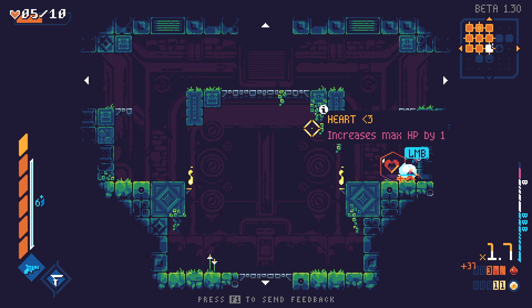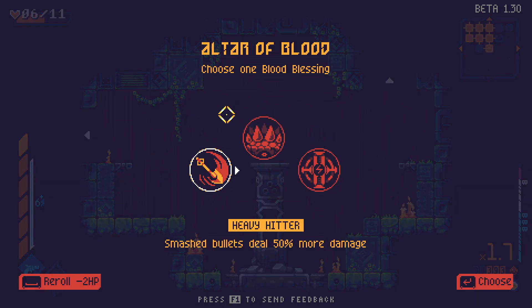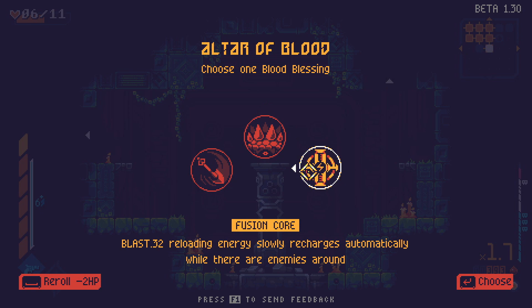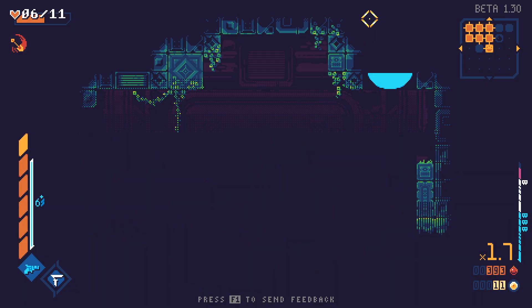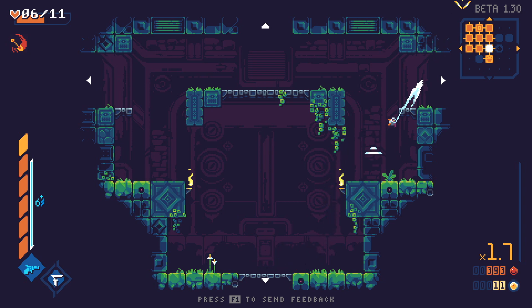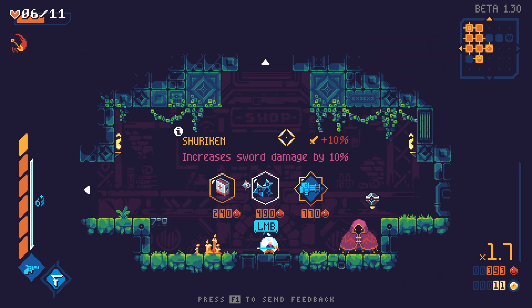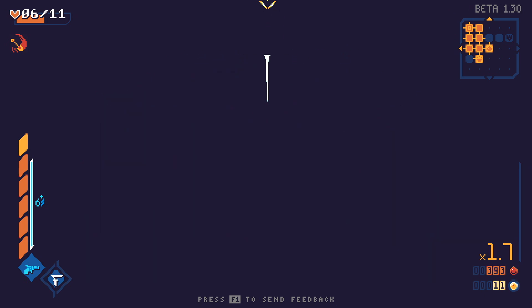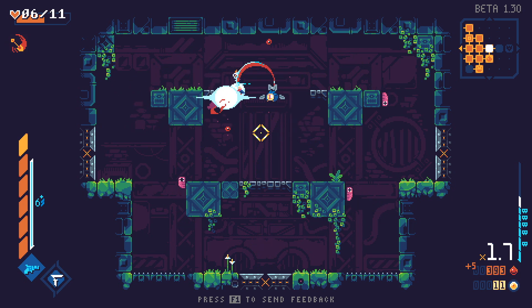You gotta focus — or at least I have to focus. Maximum health is good. I'm going to take smash bullets deal more damage, because that's one of the best things to do against the first boss — is to just deflect stuff. Increase sword damage — give me that! That's just so necessary. It's a 10% increase — that's so good!